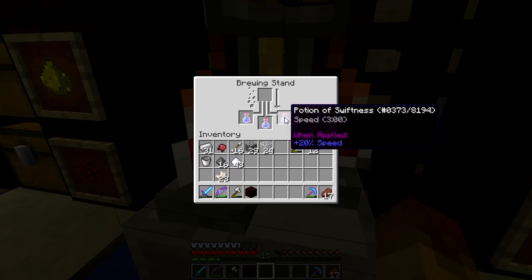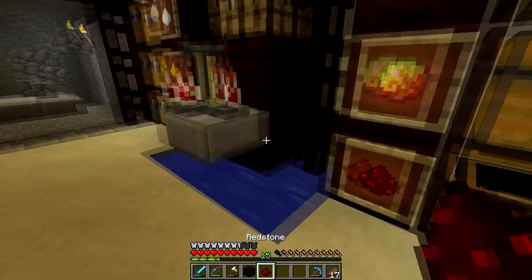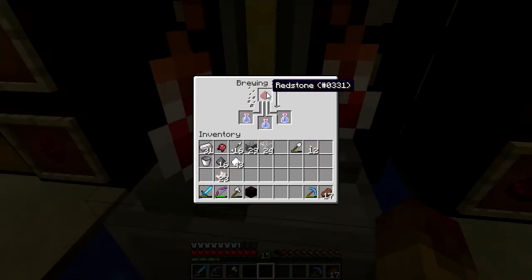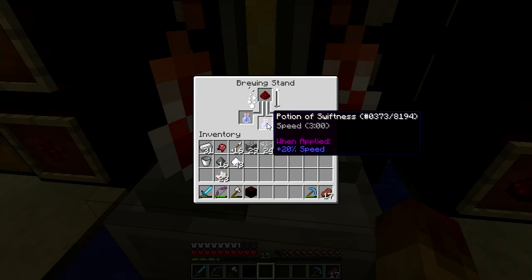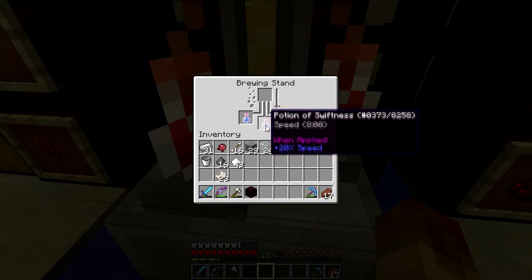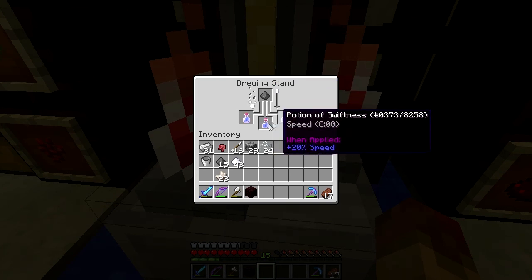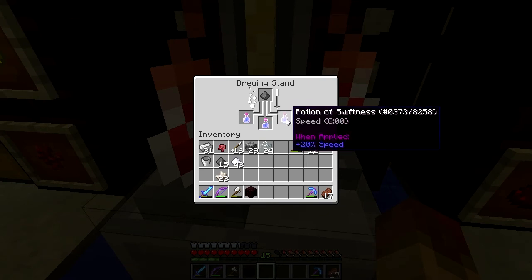I'd rather extend the effect — I like to make it last longer. We're going to brew it with redstone. This is going to make it eight minutes long. Then once that's done I'm going to do gunpowder to make it a splash potion. Now look at that — eight minutes and it increases my speed by 20 percent.